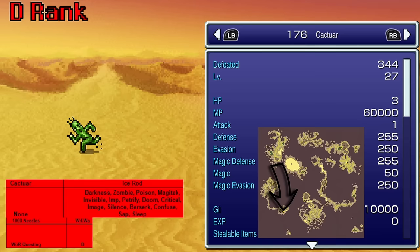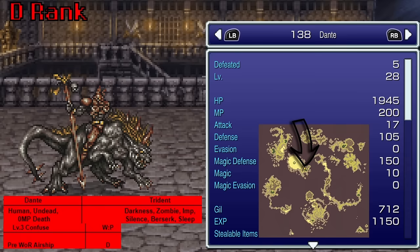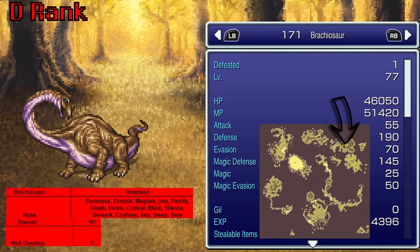Cactuar — everyone loves our little boy Cactuar dancing around — gives us 1000 Needles, if you can believe it. On the Floating Continent we find Dragon, who uses Revenge Blast — you'd better hope Gau has a lot of HP and is getting pretty roughed up for this to do any meaningful damage. Dante, found in the Figaro Castle basement, uses Level 3 Confuse — ergo, pretty useless. The Rachiosaur, found in the Dino Forest, also uses Disaster — lots of status protection but not worth getting.